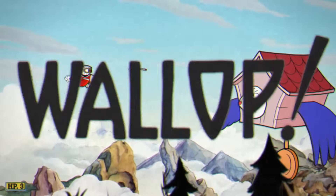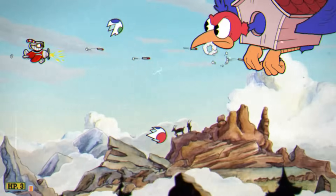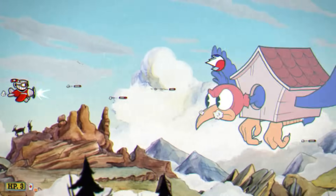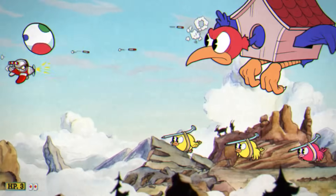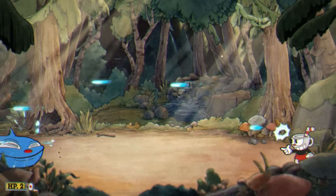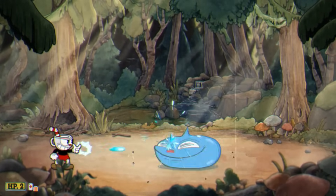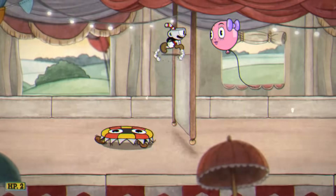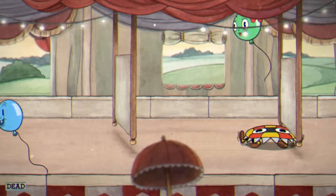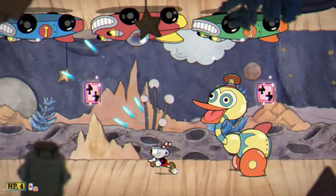There's also a scrapped weapon for airplane levels simply called Laser. It would basically look like the starting weapon but shot from the plane, with an EX special that shoots several shots in a circle — likely an early version of the normal plane weapon before it was properly stylized. The last unused weapon is the Arcade P-Shot, planned for the scrapped Coin-Op Bop level. When loaded, it didn't work, and dying caused the game to soft lock.